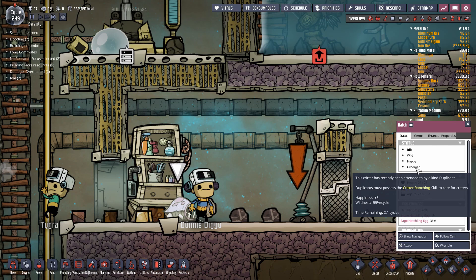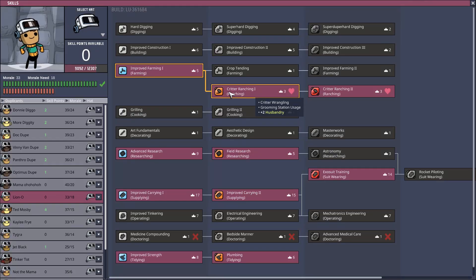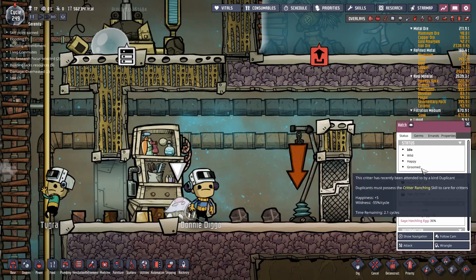A duplicant with zero skill in animal husbandry would groom a hatch for one cycle — meaning the hatch won't need re-grooming for a whole cycle. However, the minimum skill a duplicant can have and still groom a critter is plus two, because they automatically gain plus two from having critter ranching level one. So the minimum they'll groom for is about 1.2 cycles.